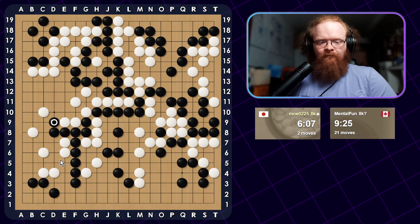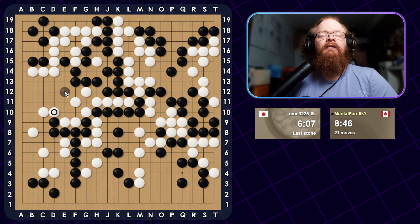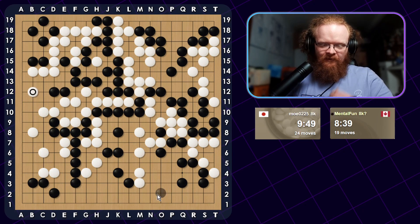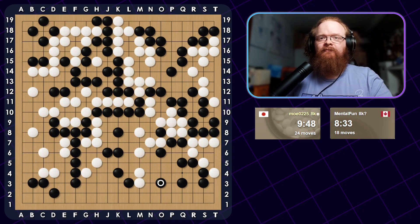Just push. There is this Atari which goes out to here, but there is a ladder here so I could peep it if I really want to. But it looks like he's probably mostly fine here, so I'm not going to worry about it. In this case, we can peep at his shape here, just to sort of reduce this area a little bit. He can extend up, which is threatening to come in even more. He probably wants to keep his territory. There are endgame moves over here, but it's hard to say which one's the best one.